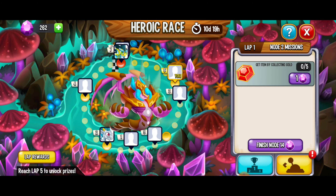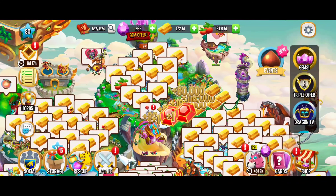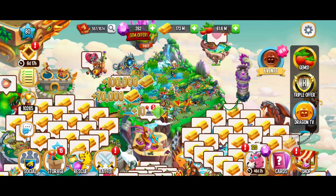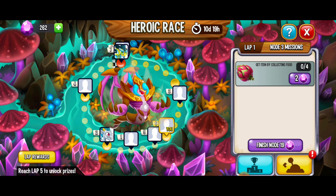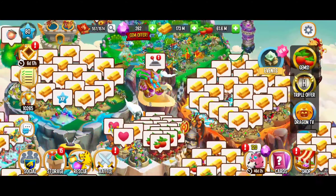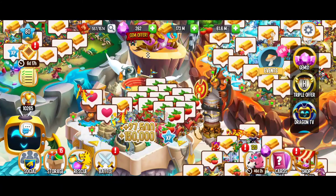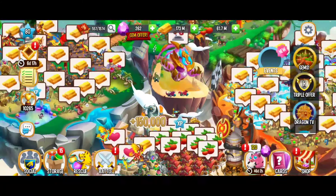Now we've got to get items by collecting gold — we're looking for five of those ruby gems. Shouldn't take too long; I didn't collect any gold yet so it should go pretty well. And there we go. Now we've got to get items by collecting food — we need four of those dragon fruit. You can collect it from your greenhouse; doesn't always work but sometimes it does. I've got a bunch of food that I started growing last night and looks like we got it.